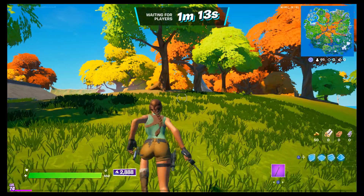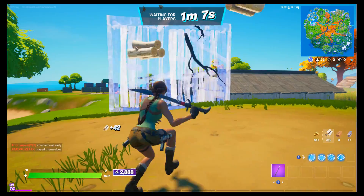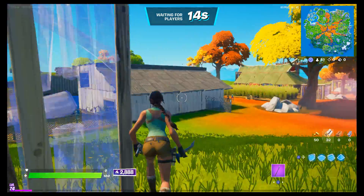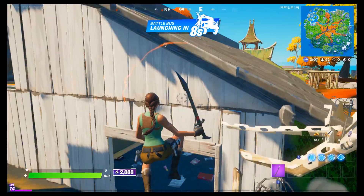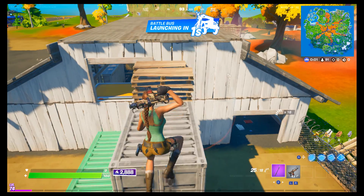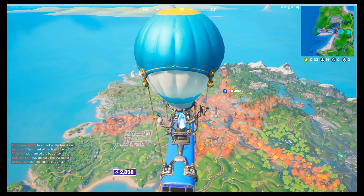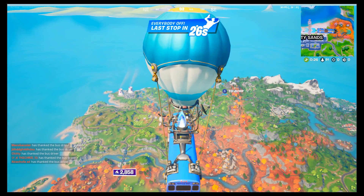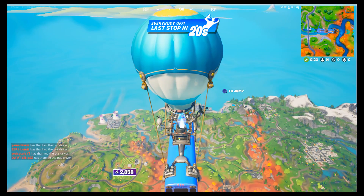Try to find a location that has good loot and maybe has people around the area, but not too many. If you have no people to fight, unless you're just that type of person who does well all game without a single kill, I would suggest going somewhere with some people so you can get that early game practice getting kills. That way, late game you could do better.